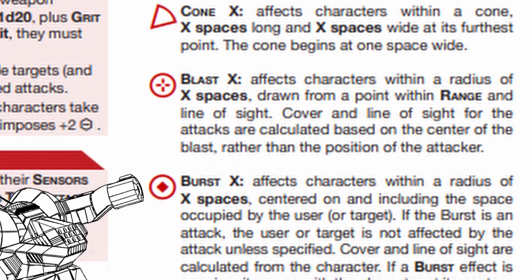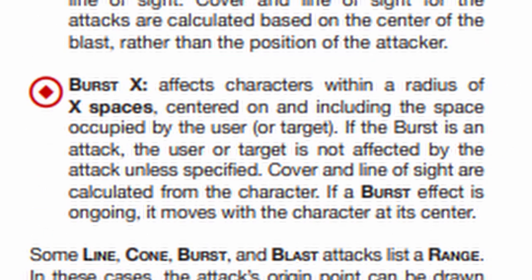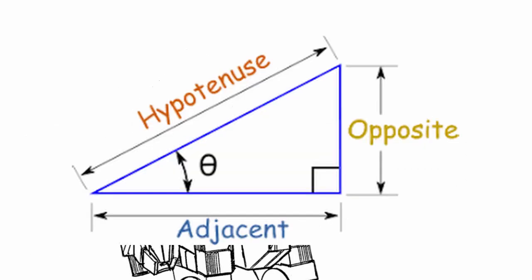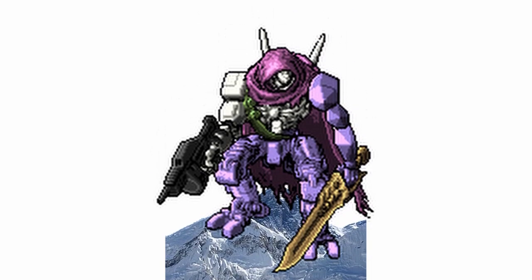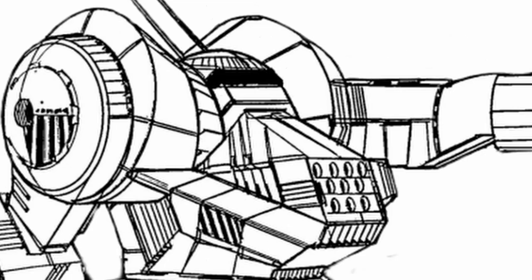Attack patterns come in four forms: line, cone, blast, and burst. Line targets everything in a line — the number determines how long the line pattern is in a straight line. I do not recommend using trigonometry when firing from high ground for an angled shot since that's technically not how this works, but if you want to, go ahead.